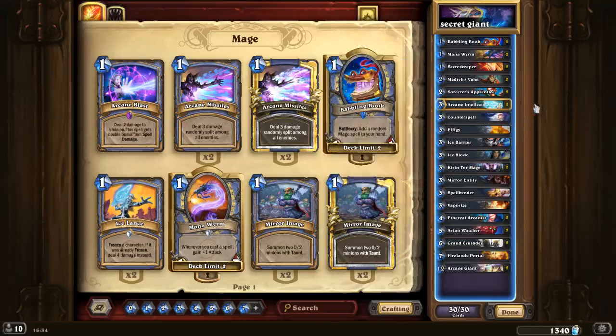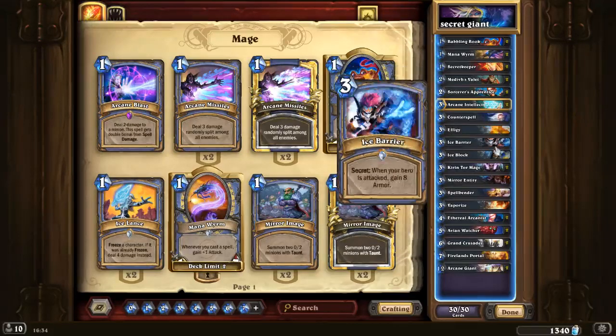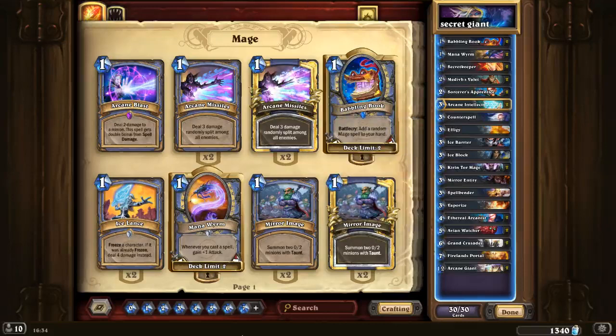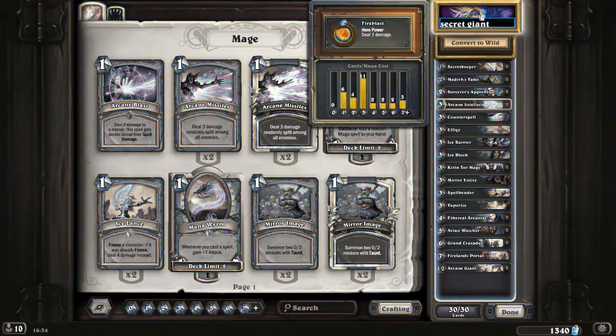Every time you play one secret, they will try to play around all the secrets you have. When they see Mirror Entity, they will expect another Mirror Entity next time. You will see later in the games a lot of fun. The curve is not that high — a lot of threes because of the secrets.